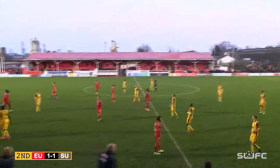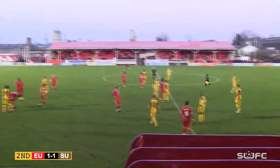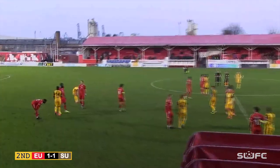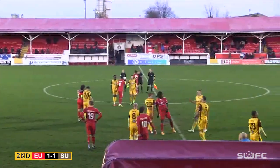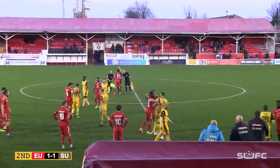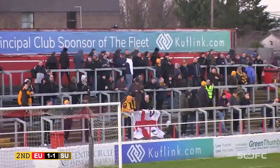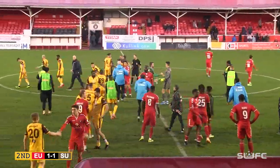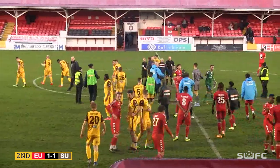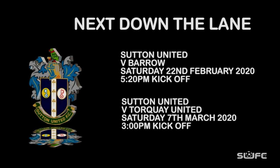And that is the final whistle. It's finished one apiece between Ebbsfleet and Sutton. Marvel Epiteta opened the scoring early in the first half — Mekki's floated ball in, headed home by Epiteta. But Sutton United came on strong in the second half, David Adjboy's cross headed home by Harry Buteman. A fantastic low header, and Sutton really improved in this second half. Another valuable point for the U's — still no win since New Year's Day, but it won't bother Matt Gray too much.